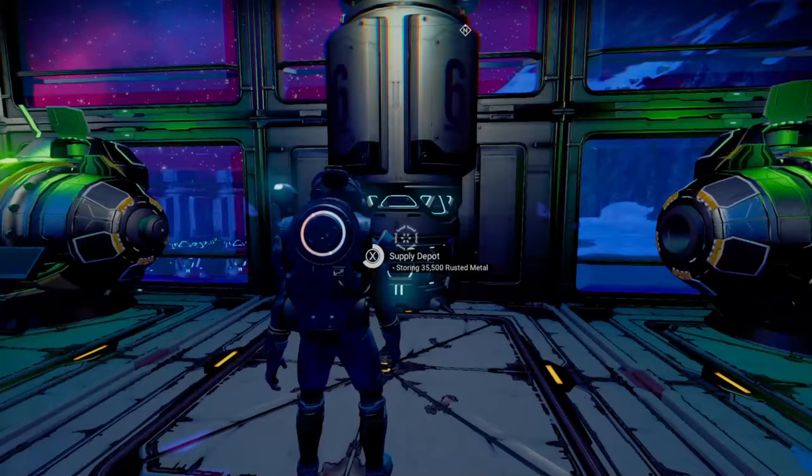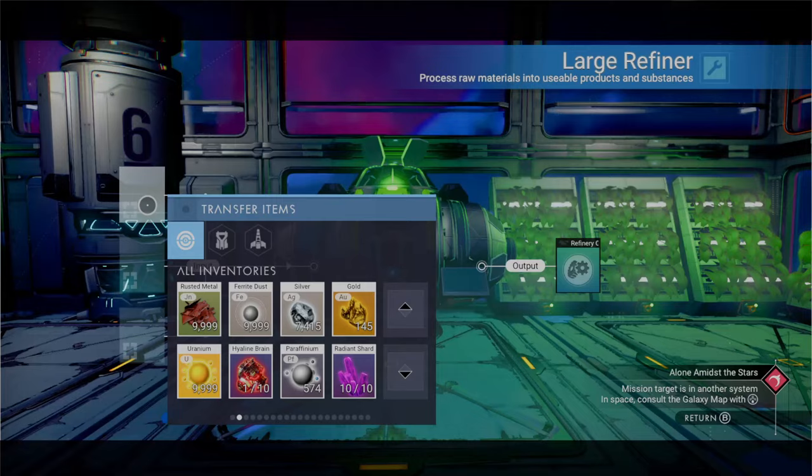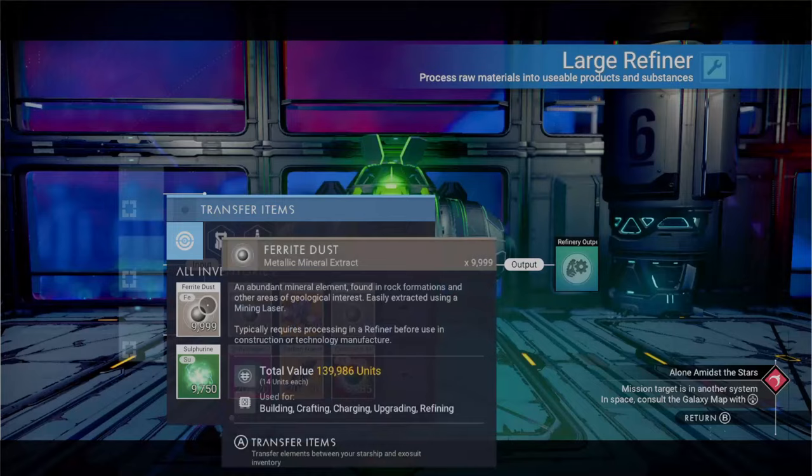Next on our list is going to be rusted metal, or rust. This stuff can be refined down into ferrite dust, which is super important for making metal plating — what you need for your supply depots and miners. I also like to build in metal, so it's absolutely a necessity to have a pretty good size rust farm.